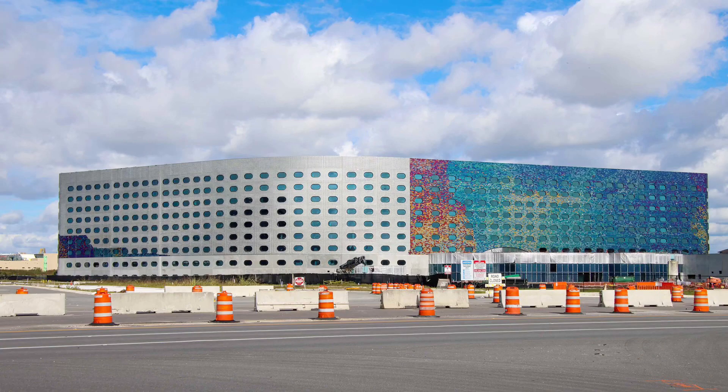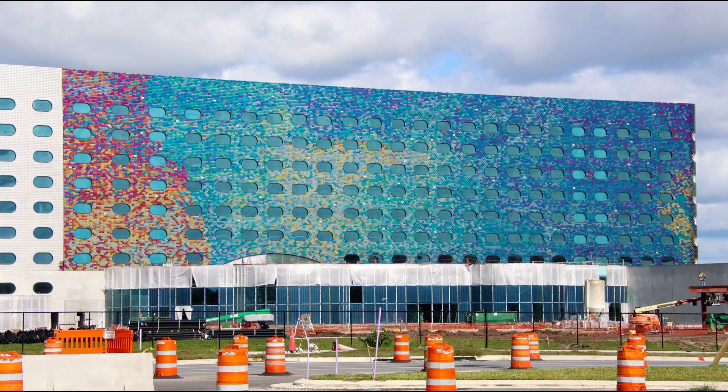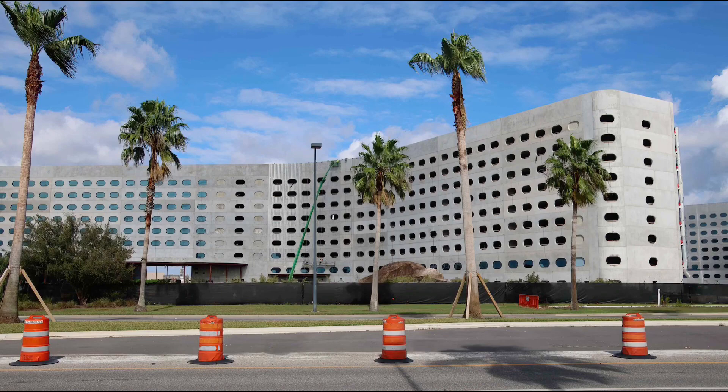At Stella Luna and Terra Nova resorts, the colorful tiles continue to go up around the entire resort as we get closer to completion. Steel structure has been recently added around the pool area, as well as glass being installed around the lobby extension. There is currently a hard stop where the colorful tiles will end right around the construction elevators, but it is highly likely those elevators will be removed and the colorful tiles will continue on. The second resort continues to sit idle as it awaits its tiles, but the pool work and exterior work continues.